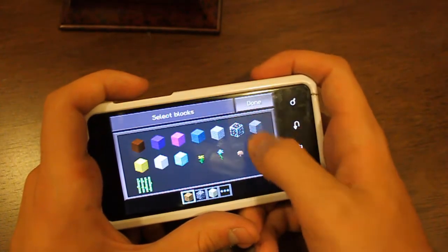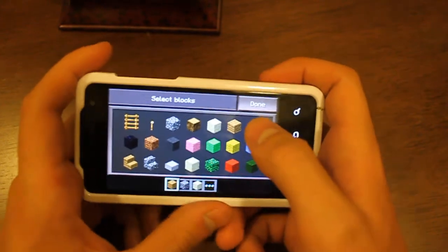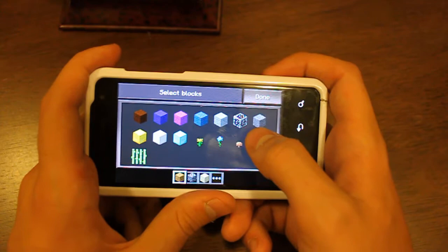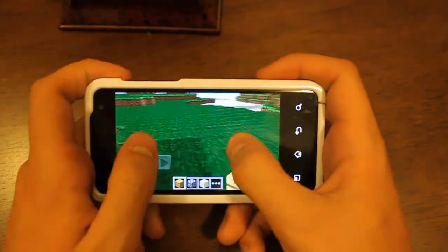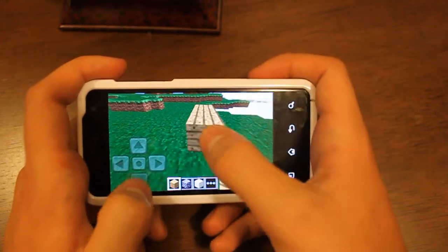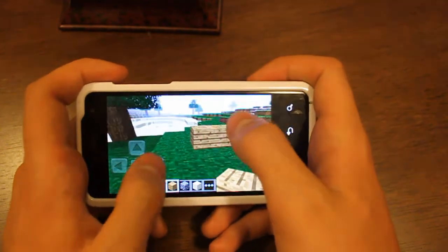It's not as much as the PC version of course — it doesn't have redstone or any of that kind of stuff — but it's a good amount. Let's try to build something. Unlike the PC version, you can touch to build wherever you want.